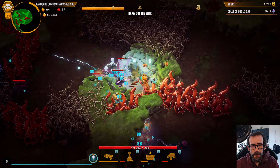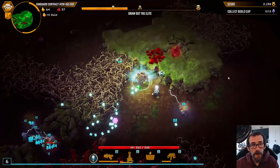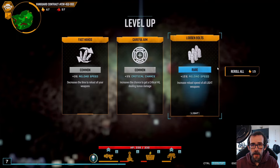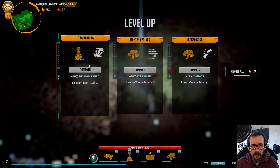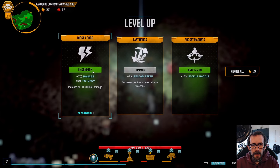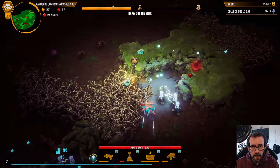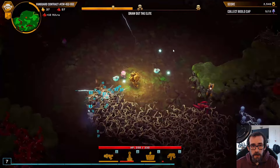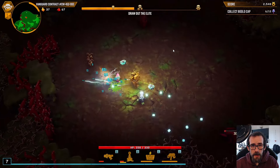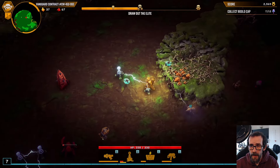We'll go for the Pickup Radius. Now, some people might say that choice was completely crazy — and you're right, it was. We'll just re-roll. We'll start leveling up the Shock Turrets. Like I said, this is a Shock Turret Supremacy run. We won't be leveling up other weapons — a bit like a Weapon Mastery, but with some annoying things that are going to get in the way.